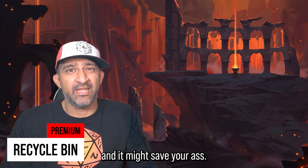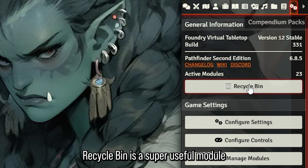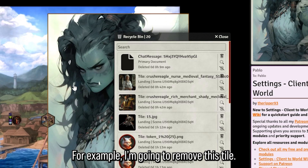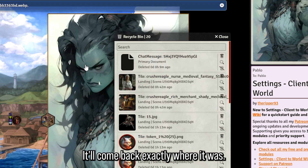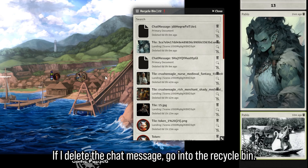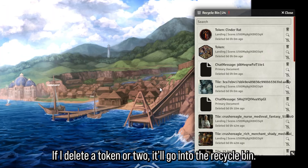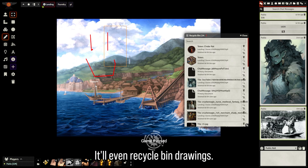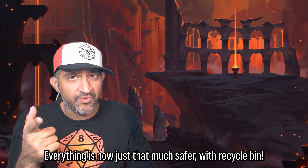The last module is called Recycle Bin and it might save your ass. Recycle Bin is a super useful module that keeps everything you delete in case you mess something up. For example, if I remove a tile, it goes into the Recycle Bin and I can undo the removal — it'll come back exactly where it was. If I delete a chat message, it goes into the Recycle Bin. If I delete a token, same thing. It'll even Recycle Bin drawings. Never accidentally mess something up ever again — everything is now just that much safer with Recycle Bin.